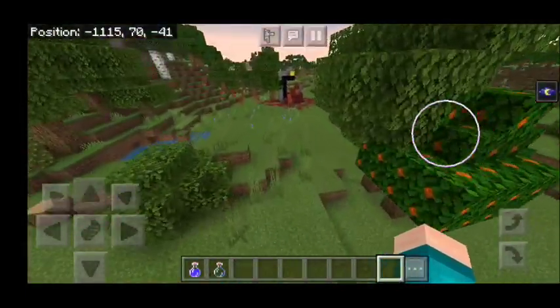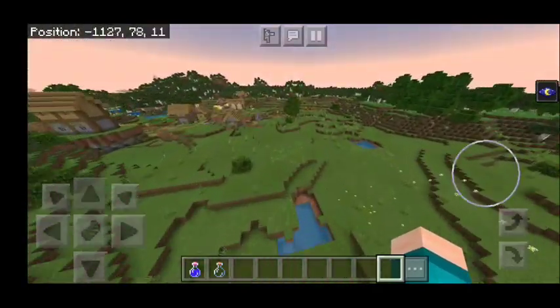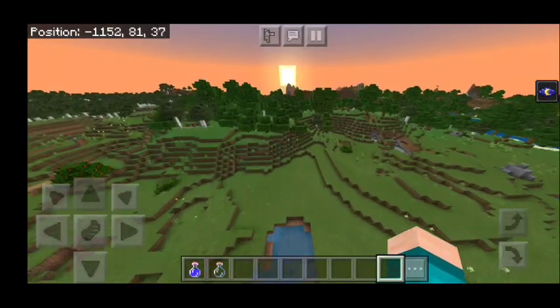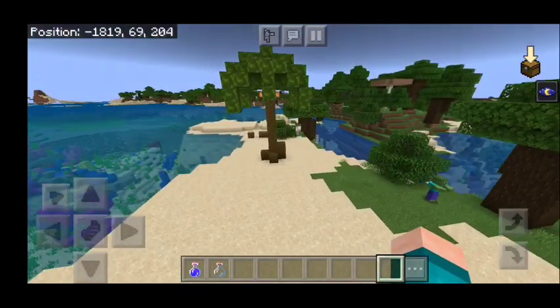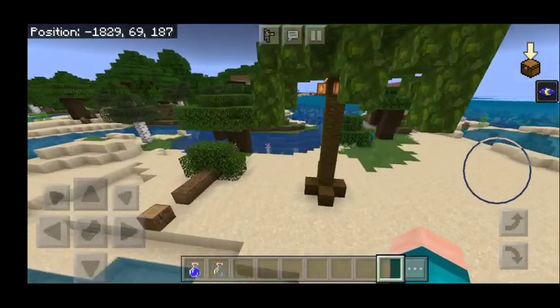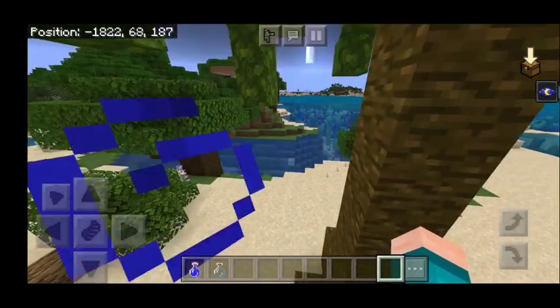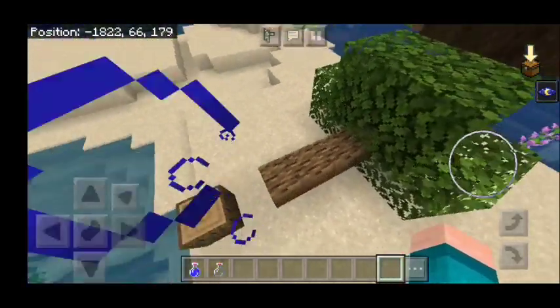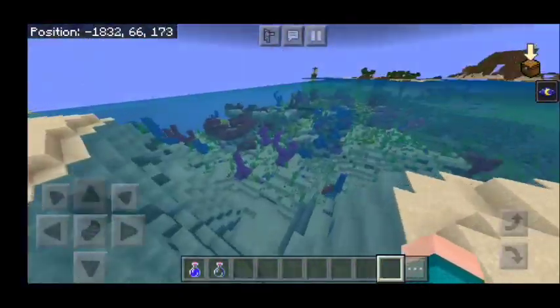And there's even a ruined portal right next to us, though the ruined portal is not part of the add-on — it was just coincidentally there. The next structure that I'm going to showcase is palm trees. Believe it or not, this add-on fully adds palm trees. This is honestly so beautiful. There's even a little bit of cocoa beans — it kind of looks like coconut if you have a nice imagination.